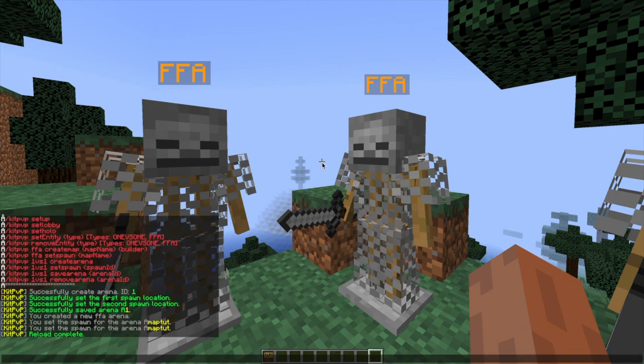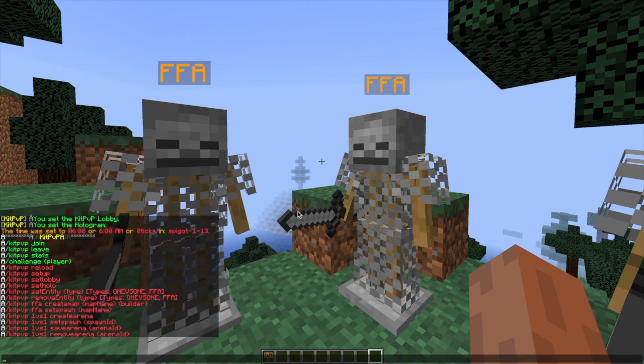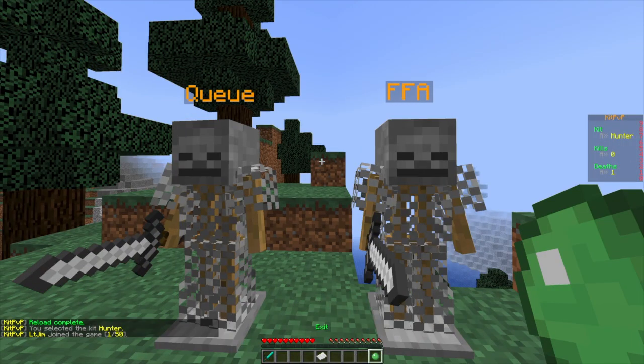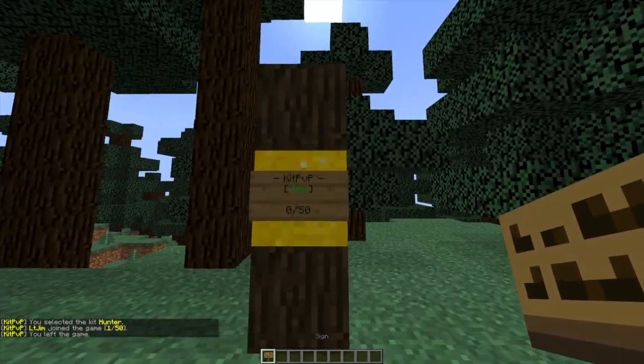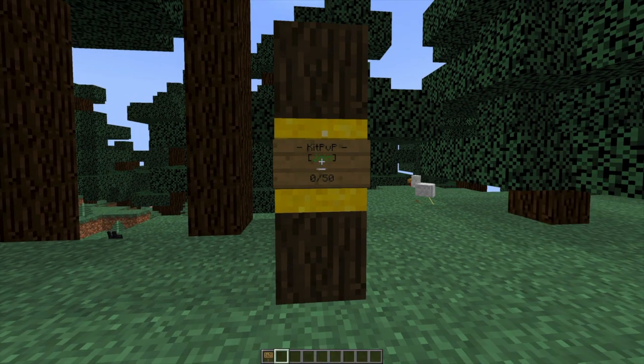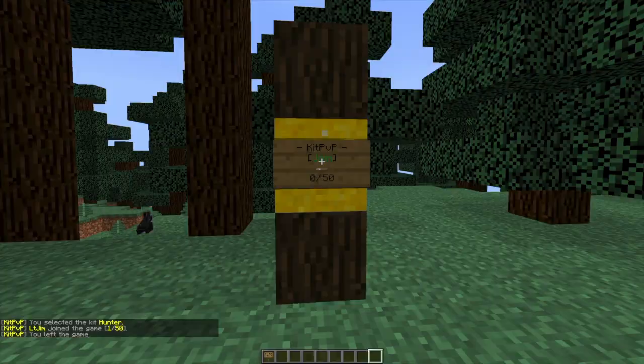If we do /kit PvP reload we can reload anything that's in the config files. If we do /kit PvP join we can join the lobby instead of using the sign. But if you want to use the sign, it's very straightforward: you do /[kit PvP] on the top line and 'join' on the second line, and it will automatically create the sign and you can join.